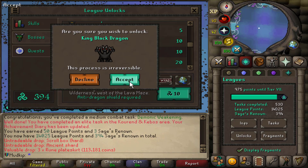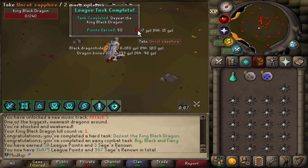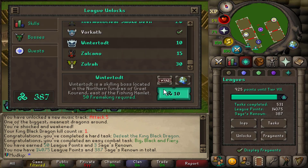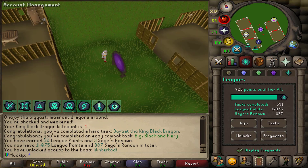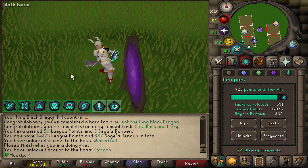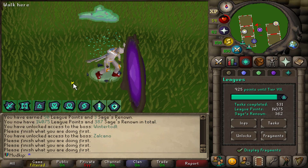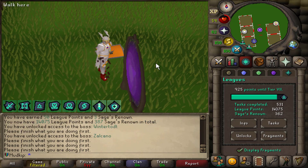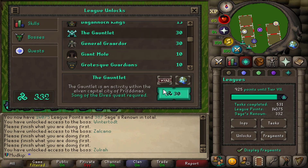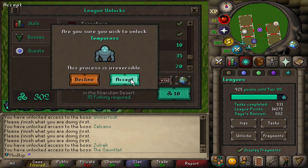Next up let's try a KBD and unlock it for 10 renown. There's one KBD KC, and I also have to come here for the Wildy Easy Diary. I'll just unlock a few bosses here: Wintertodt, Zulcano, and those animations were cool at first, but when you're trying to unlock everything in bulk you can't do anything in the meantime and it drags on. Maybe Zalcano too. Even though I hate the Gauntlet, there are some tasks there, so I'll unlock that as well. Can't forget Tempoross, of course.